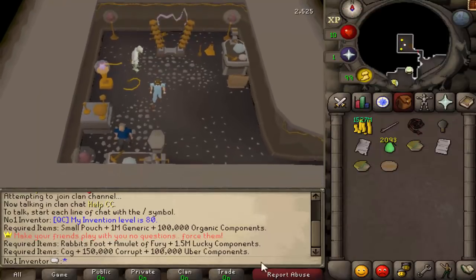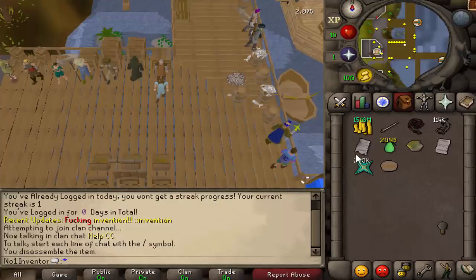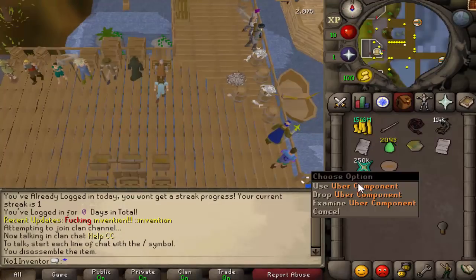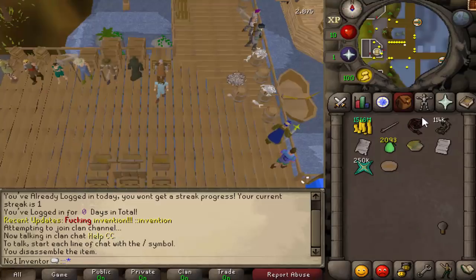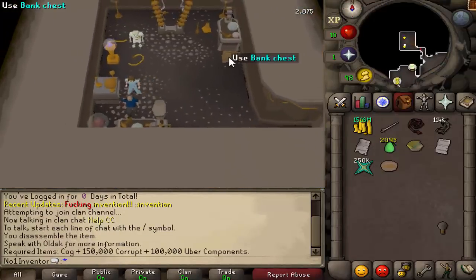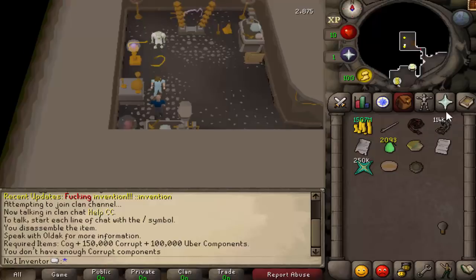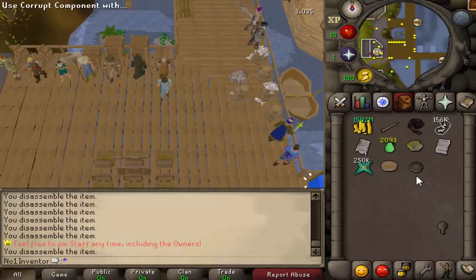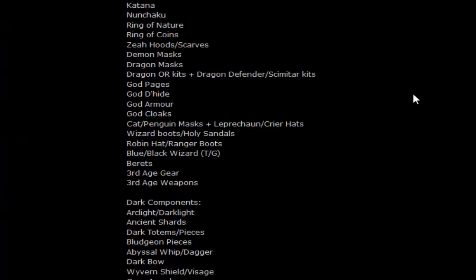At level 80 you can buy the augmenter — that is the bare minimum you need. With 150 corrupt components and 100,000 uber components you can augment an item. You can disassemble things like twisted bow, but it's not recommended since 250k components is comparable to five dragon harpoons. Once you have the corrupt components, uber components, and the recipe, purchase a medium cog from the shop and make the augmenter.